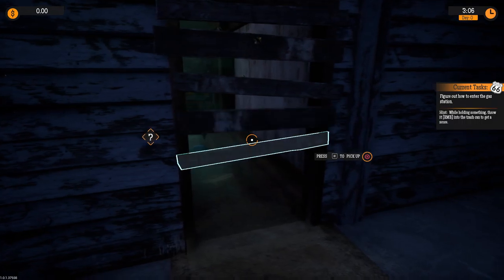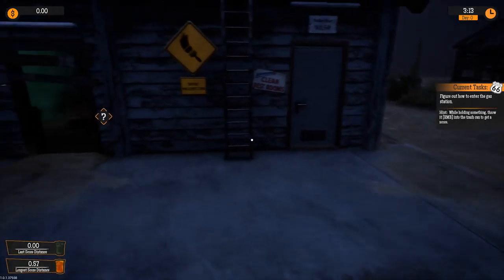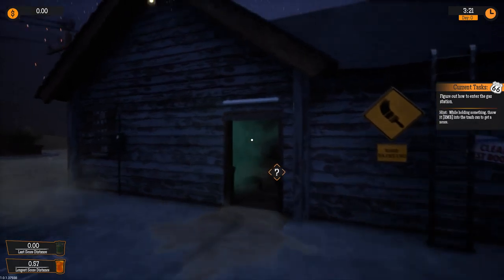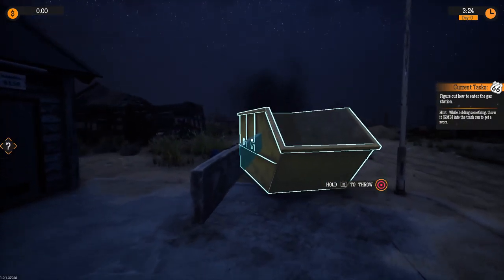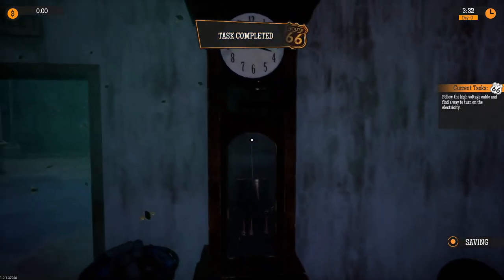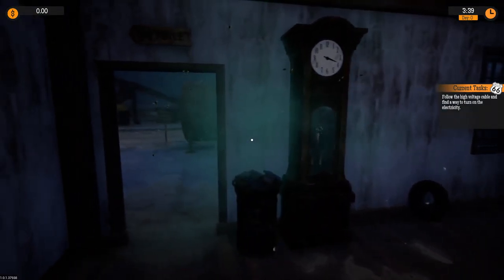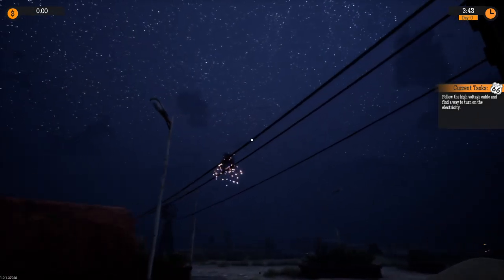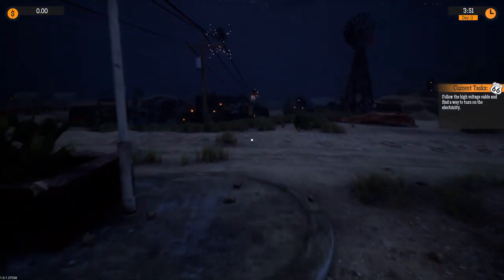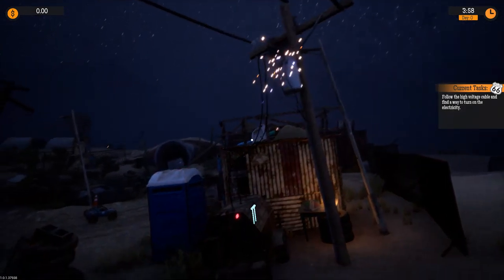We've got to get into the gas station here. Look at this. Let me pull that board off. Alright, we're inside here. Look at this mess. It says follow the high voltage cables to turn on the power. Yeah, that doesn't look safe. Turn on power here.